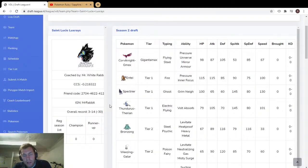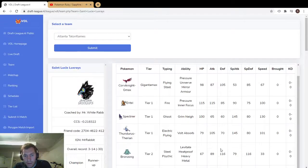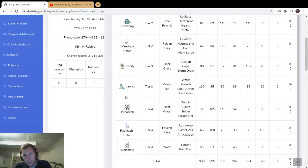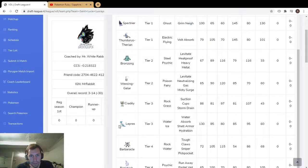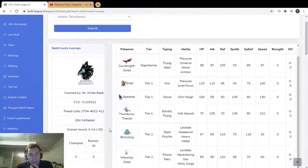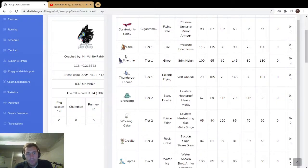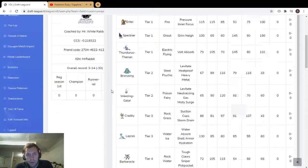It's a solid team. Like I said, you've got some big threats you can bring every time — honestly these four pokemon are going to be threatening on any team. They're not the most defensive though — Spectrier and Thunderous are kind of frail, same with Entei — but Corvinite's got some bulk. I'm interested to see how this team synergizes, or if it's just a bunch of hard hitting modes.